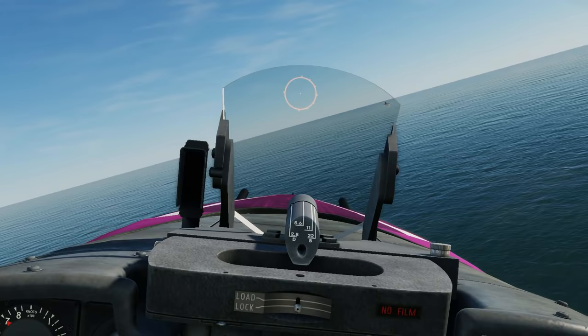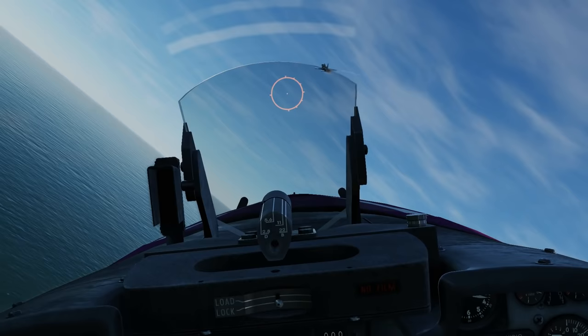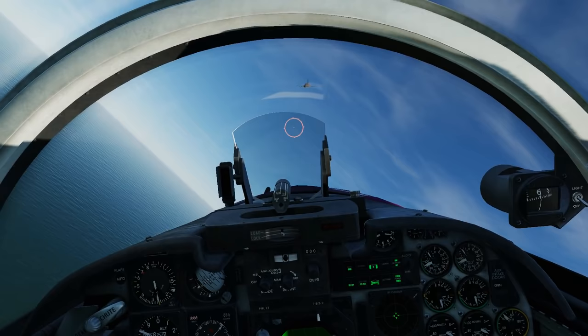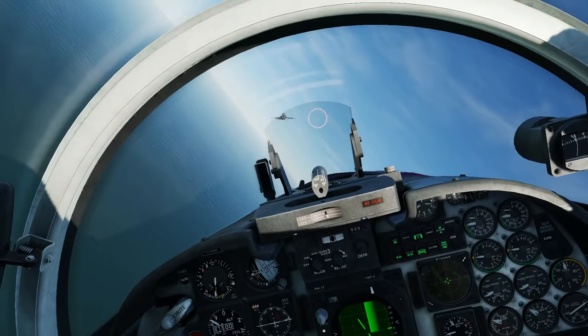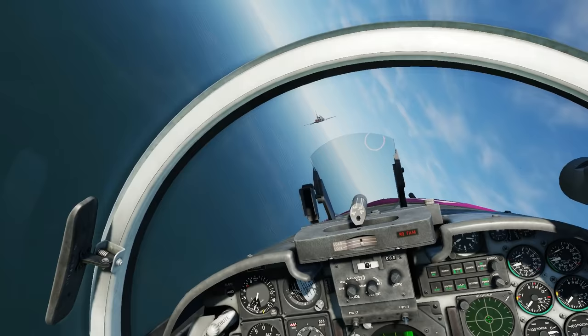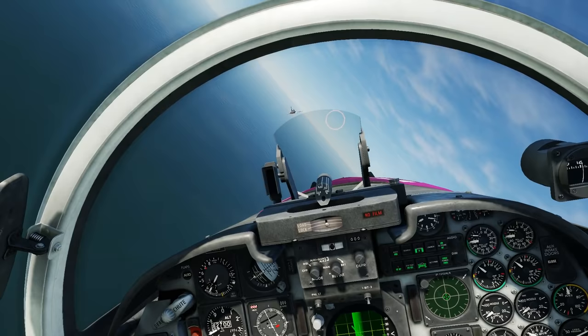Okay, so first things first — this is our game. You will not be able to do anything with the tail hook until your landing gear and your flaps are down. At least until your gear is down. The F-5 has automatic flap control. If you can stick roughly to the right of the wires, I'll try and stick to the left.